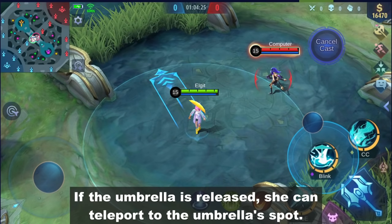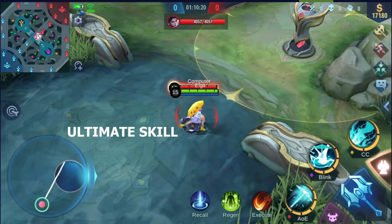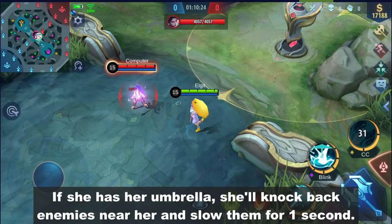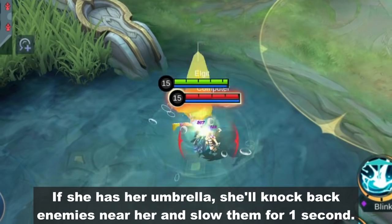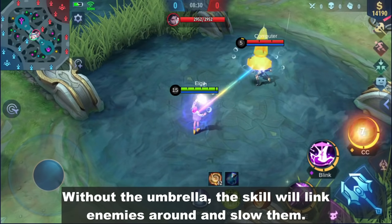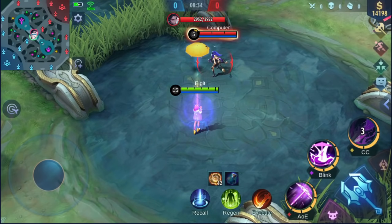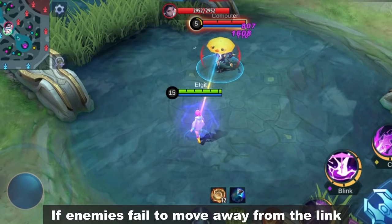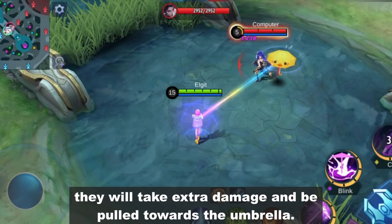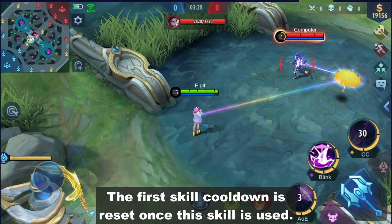If the umbrella is released, she can teleport to the umbrella spot. Ultimate Skill: If she has her umbrella, she'll knock back enemies near her and slow them for 1 second. Without the umbrella, the skill will link enemies around and slow them. If enemies fail to move away from the link, they will take extra damage and be pulled towards the umbrella. The first skill cooldown is reset once this skill is used.